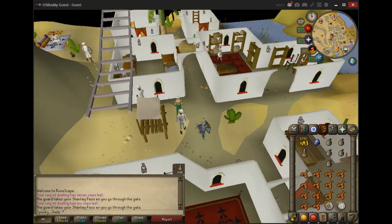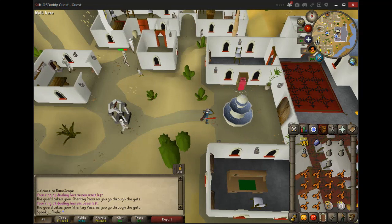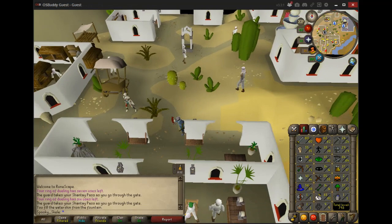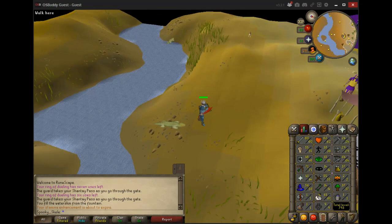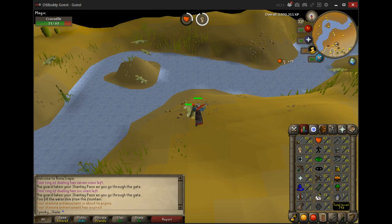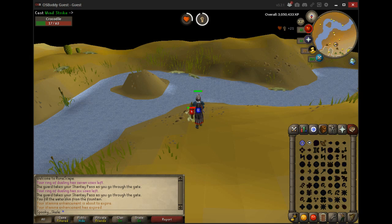Basically, you just want to make sure you've got a bunch of water skins — I just took five. When you need to, you just fill it up in this fountain. The one guide I did see about crocodiles for Slayer mentioned that you should run across the river, which you definitely don't have to do. An easier way is — there are two that spawn up here — you just water strike them when they're in the actual river, and that'll grab them and make them come over, so you're not running around all over the place.